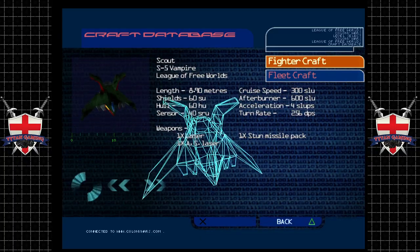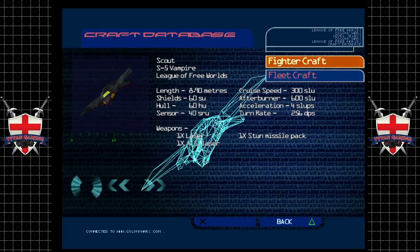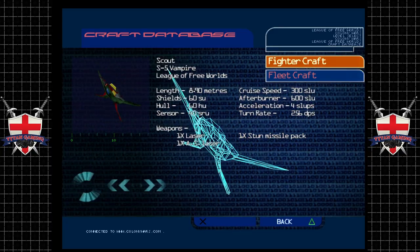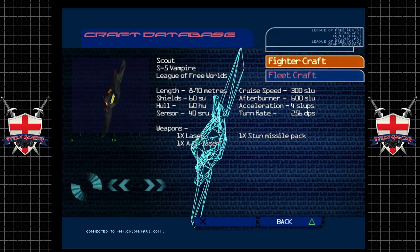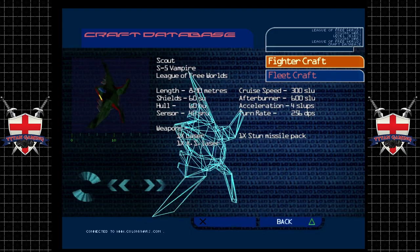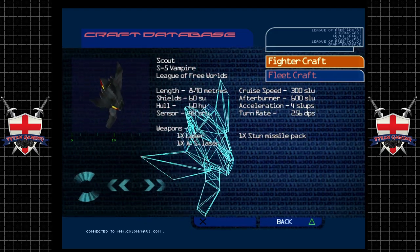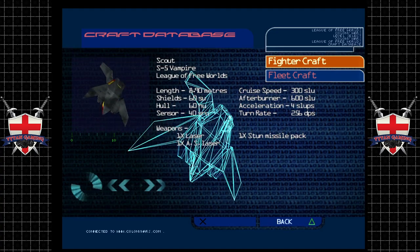Developed secretly by League Loyalists employed in a Navy arms establishment on Selene, the Vampire is due to be updated and replaced by the Blood Letter. However, current circumstances make the introduction of the advanced craft unlikely for some time.